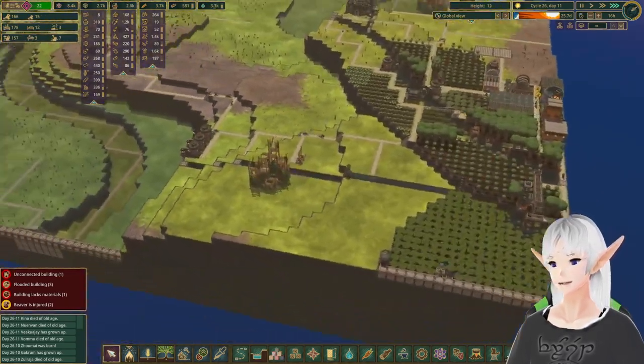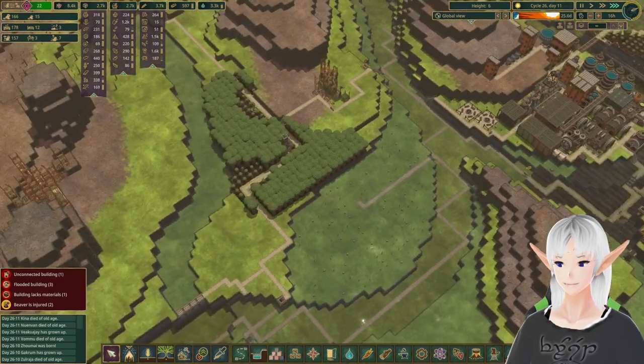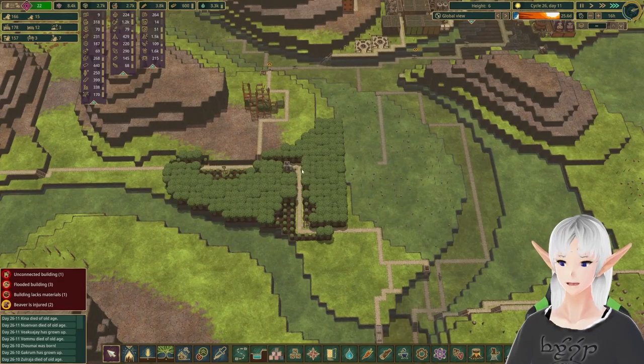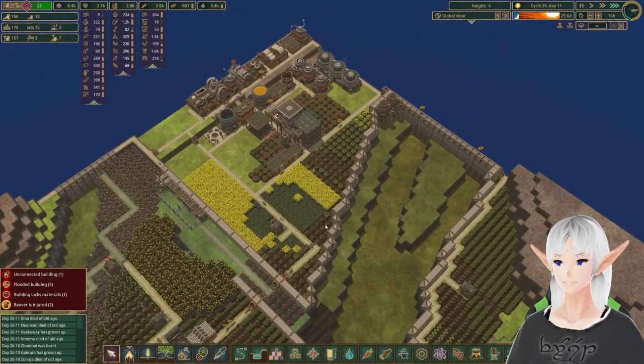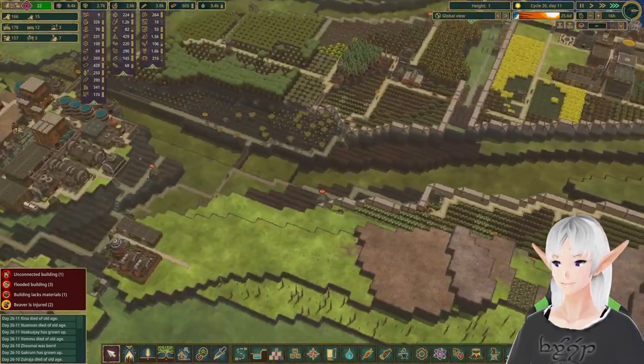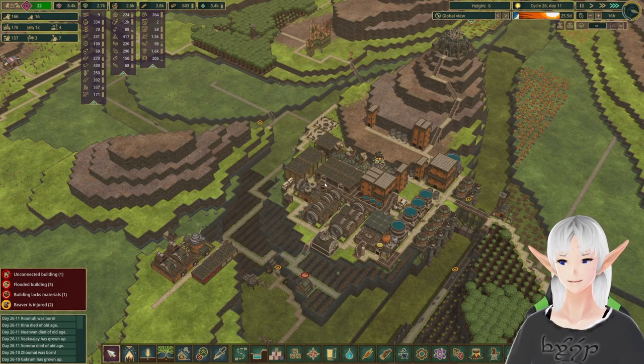We've made some pretty good strides in this colony, so I think we're going to call it there. Next time, I think we're going to focus maybe on this area and maybe getting some golems back in our falls colony. We might separate this out, we might not — we'll have to see how that goes. Just want to say thank you very much for stopping by and I hope to see you next time. Bye.